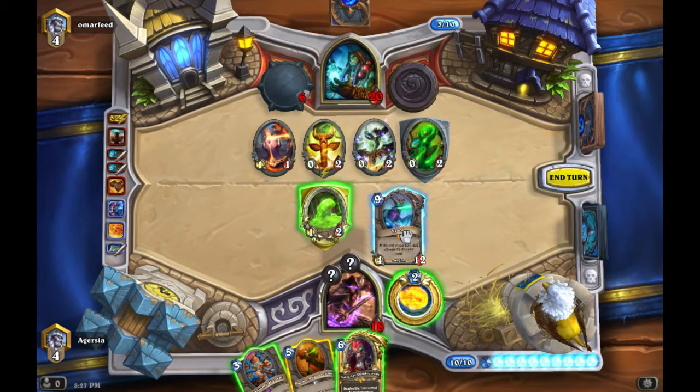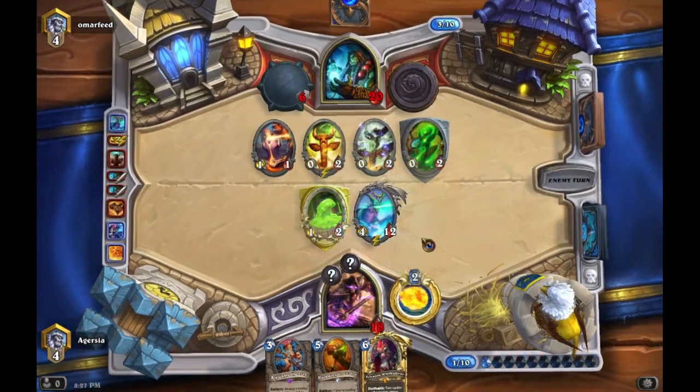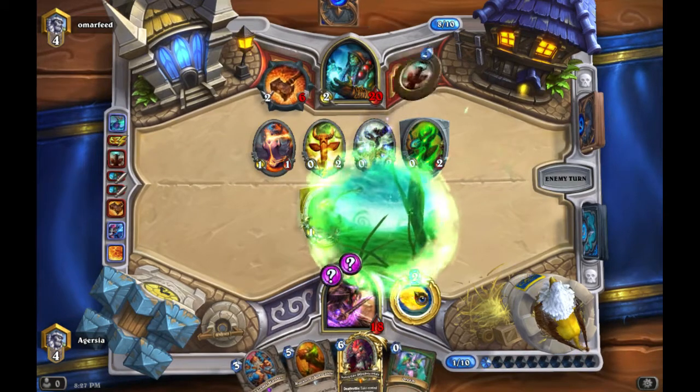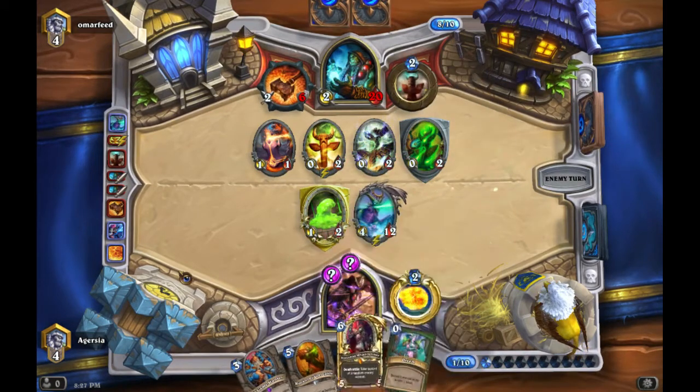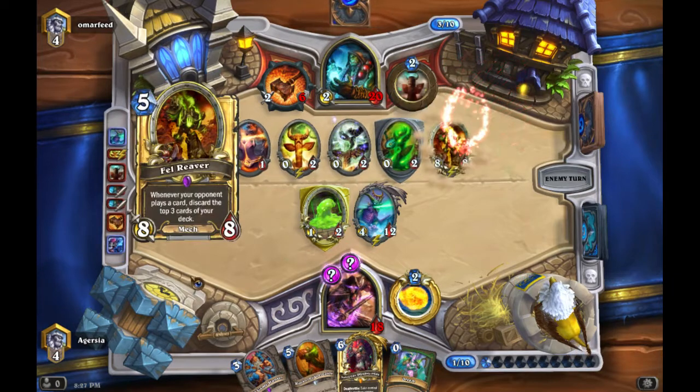Mech Shamans don't really run Bloodlust — the spell that gives all your guys plus three attack — so I'm not too worried about his small guys. We get a zero-cost spell with Ysera, and there's our buddy the Fel Reaver. I almost feel bad — but I don't.